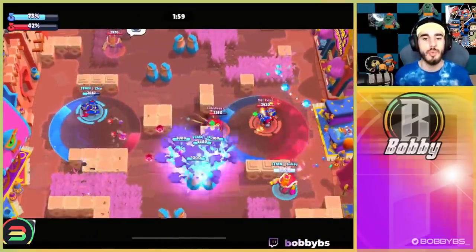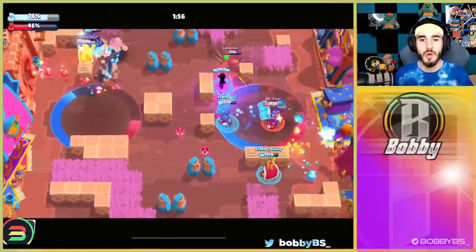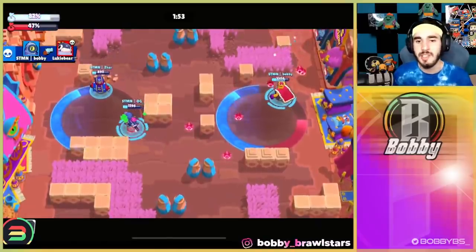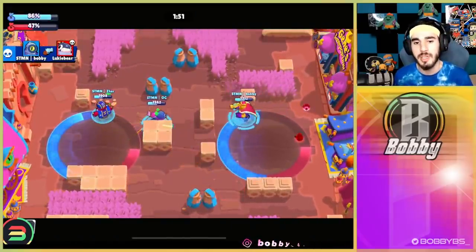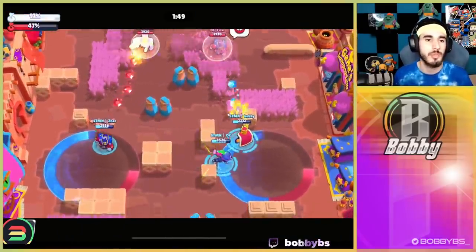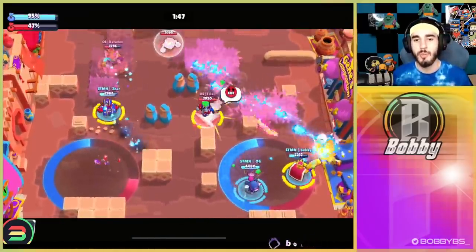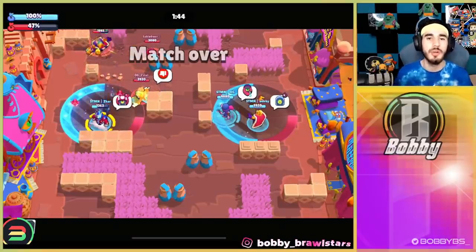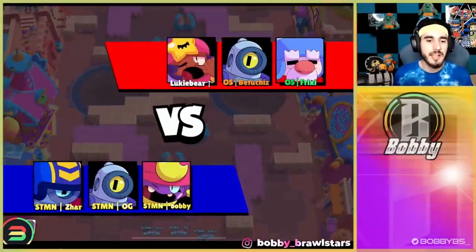We're capturing that left zone right now and we have a good amount of the right zone, but the right zone is just easy to get — we can just put down the pets and walk forward. OG gets a super, gets a kill, we pick up a kill, Czar also picks up a kill. Now we're standing in the zones — this is pretty much game. I go for a fancy clip, not able to hit it, and that's going to be the end of game one.